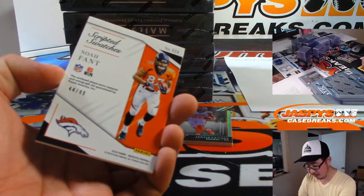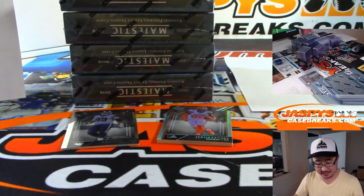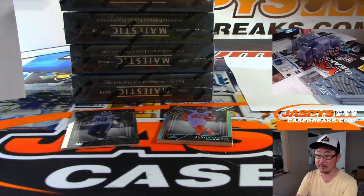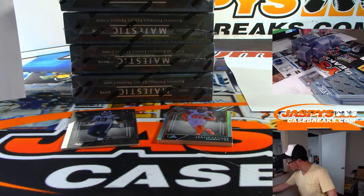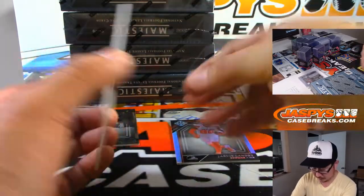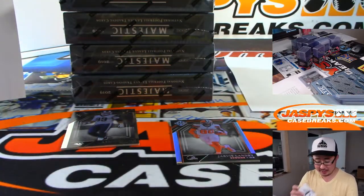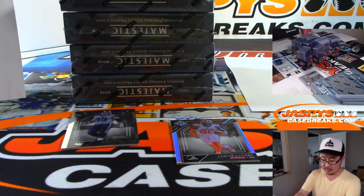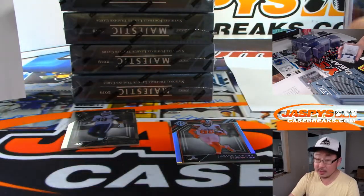We've got 44 out of 49 Scripted Swatches, jersey and auto — Broncos 4, Daniel Hayes. Then we've got more Carry On Johnson — highly revered autograph for the Lions. It's 2 out of 10. Detroit 2 is Chad Brightner.